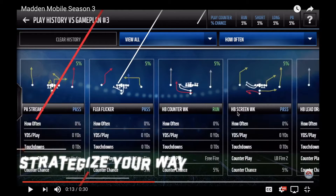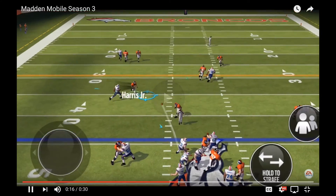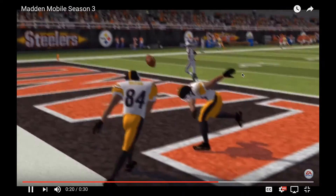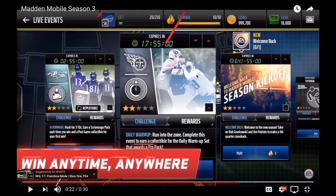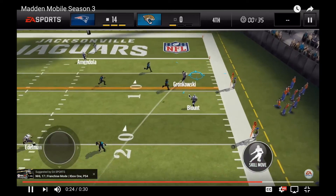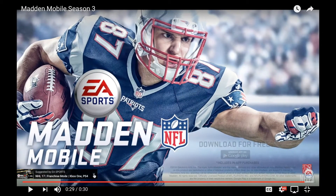And here is strategizing — play history, game plan, and stuff like countering and things. Once again, a pick, a spike. Here's what live events will look like. Welcome back — already has a million coins and a thousand cash, okay. A live event — season kickoff, tutorial things, and a catch by Gronk, spike. Like I said, this is pretty much what the main screen will look like. Also, on their website, I'm gonna hop over there now — they have a couple other screenshots.